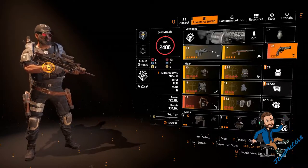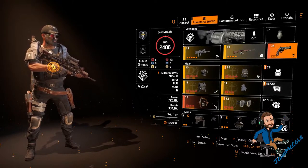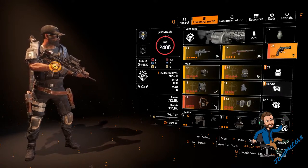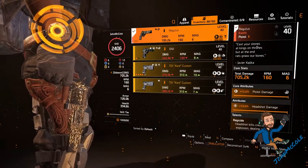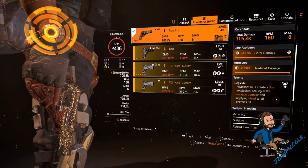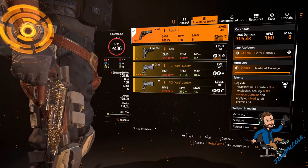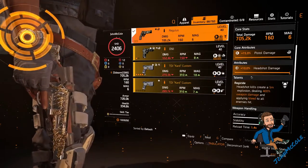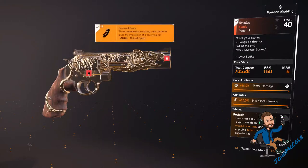My primary weapon is a FAMAS and my secondary is the named Rifle Baker's Dozen. It's not important which weapons you use as your primary and secondary — take whatever suits you best. The important part is your sidearm, because you need the exotic pistol Regulus. You can only get this pistol from a project out of the Iron Horse Raid. It has pistol damage and headshot damage on it. The talent is Regicide: headshot kills create a 5-meter explosion dealing 400% weapon damage and applying bleed to all enemies hit. The mods on it are 20% accuracy on the muzzle and 10% reload speed on the magazine.